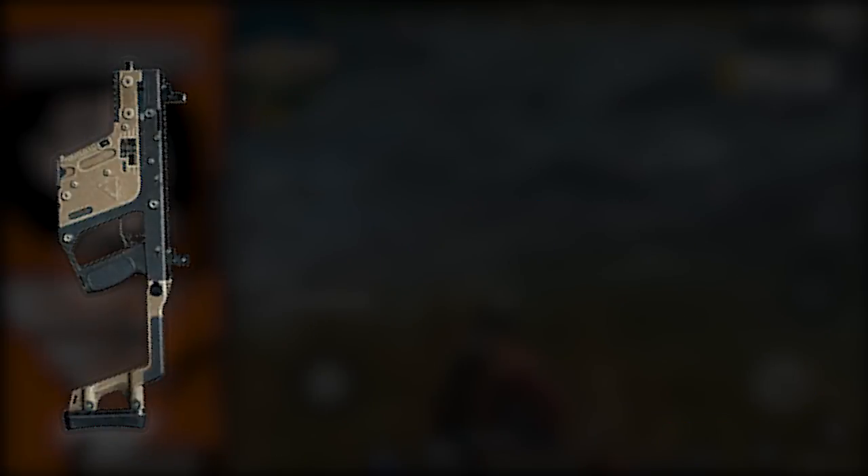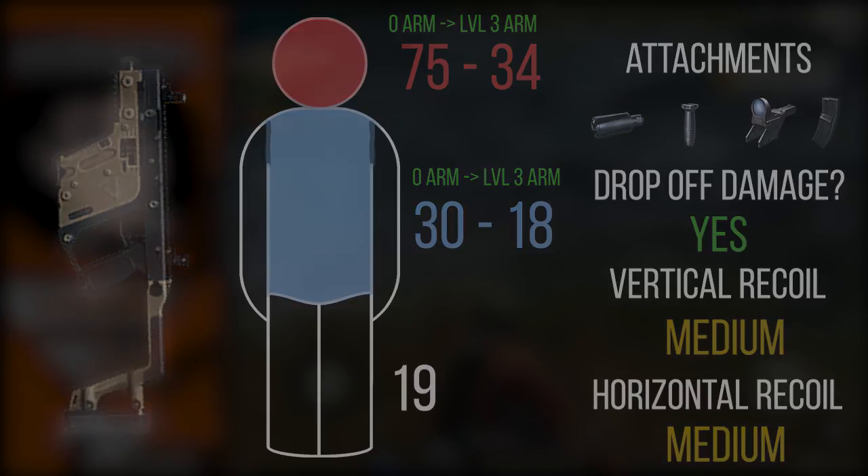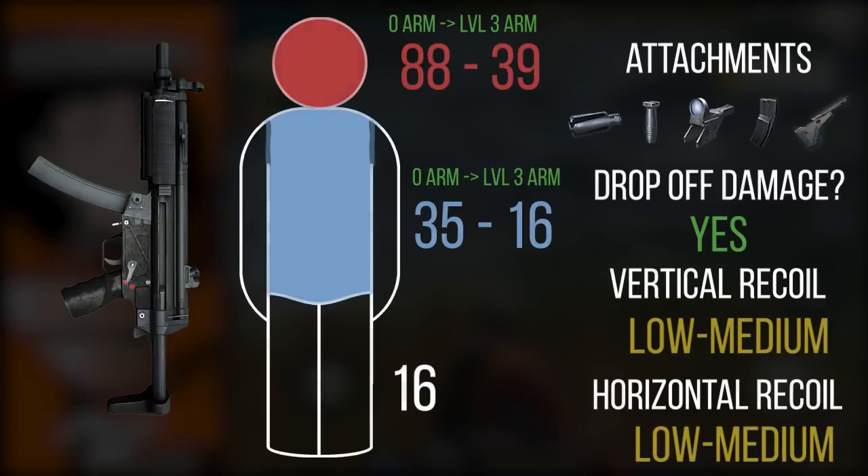Moving on to the Vector — an interesting weapon because the fire rate is very high, but the recoil is a little more difficult to control than the Thompson. The damage sits somewhere between the PP19 and the Thompson, making it a medium damage weapon. On games like PUBG Mobile, the Vector is one of those really good up-close-and-personal weapons due to its super high fire rate. However, in Rules of Survival it actually has a lower fire rate than the Thompson, so again it's strictly worse. That said, it is a good weapon in close-quarter situations, especially inside buildings.